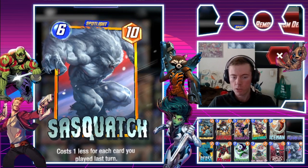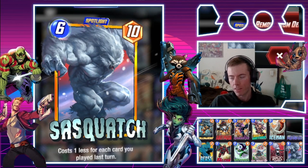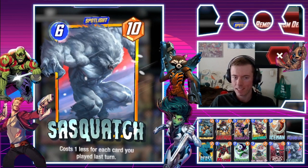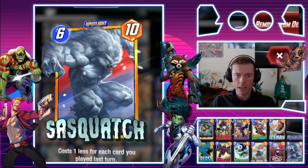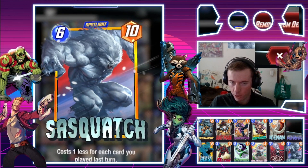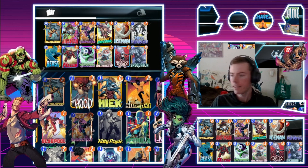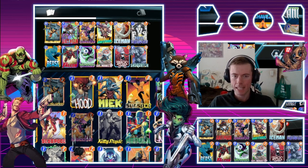His ability is: cost one less for each card you played this turn. I immediately thought this needs to go into a bounce deck for sure, so we're going to get straight into it. I'm going to talk about the deck tech right now. Also, thank you Alberto Del Lego for this variant — you are the man! At this stage we're going to go with a full-on bounce Hit Monkey deck.